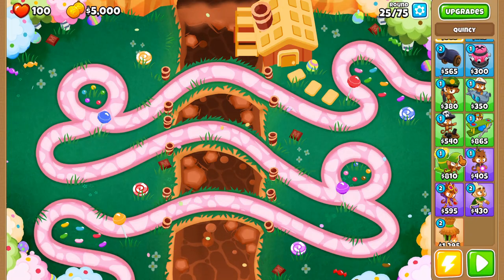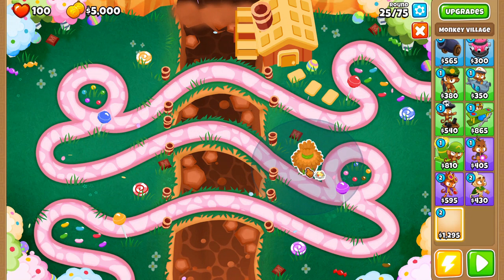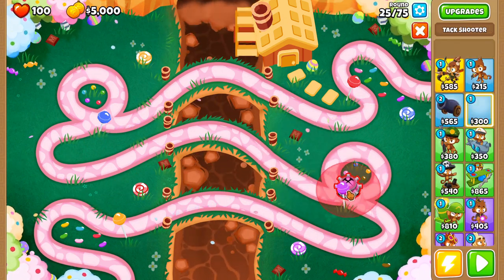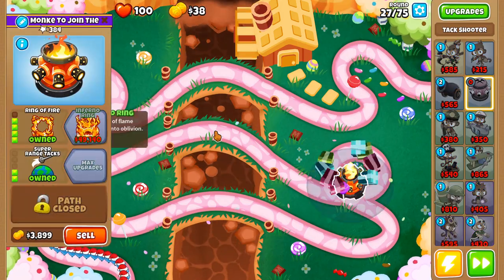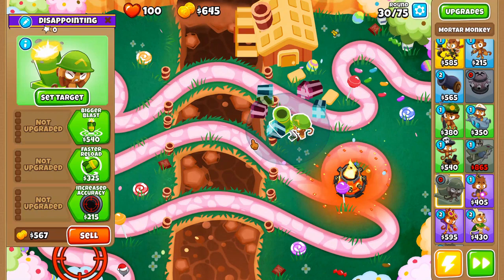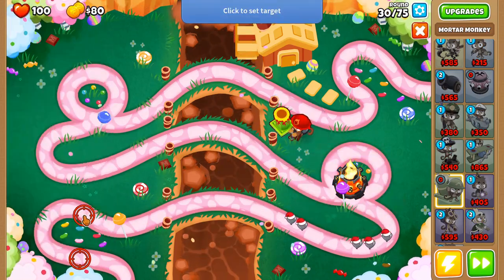First map is Candy Falls — pretty easy. We're going to start off with a 3-2-0 Attack Shooter in that second loop. Right on top of that lollipop, we're just going to do a 3-2-0 attack. Now we're just going to save up for a Ring of Fire. We get it — easy. Then we're going to get a decamo mortar, which is going to be an 0-2-3, but we're going to get an 0-0-3 first.